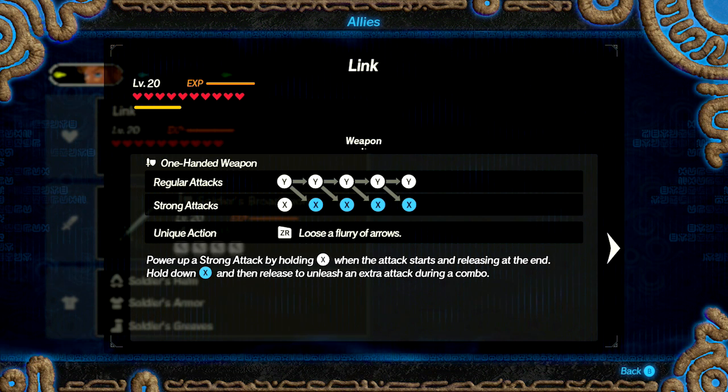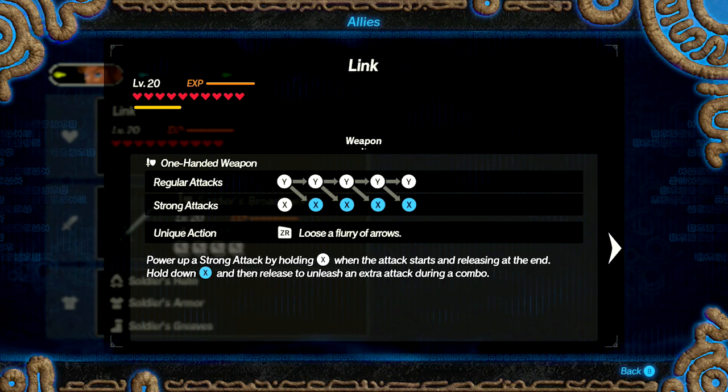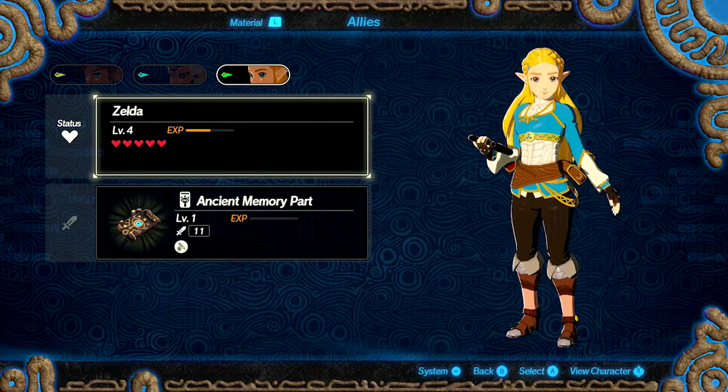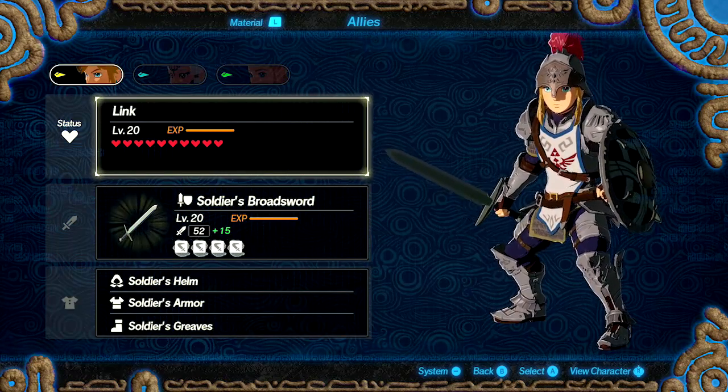Every single combo is going to be its own unique set of performances with Link's sword. Against a big enemy like a Moblin, you often want to go with the YYYYX combo — I'll show you what it looks like in actual combat later. Every character also has their unique actions: for Link it's loosing a flurry of arrows with his bow; for Impa it's her interactions with symbols; and for Zelda her unique action is triggering placed Sheikah Runes.